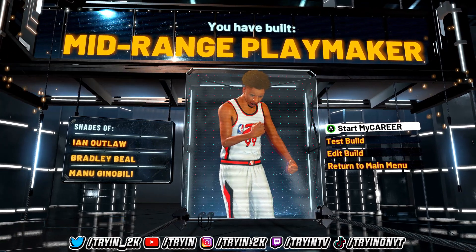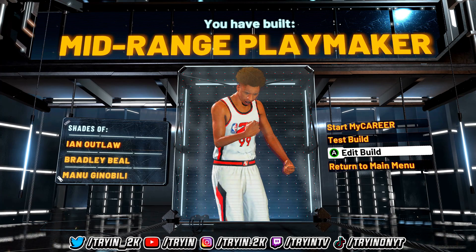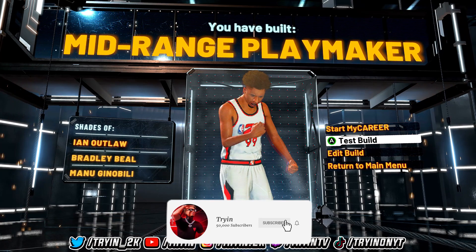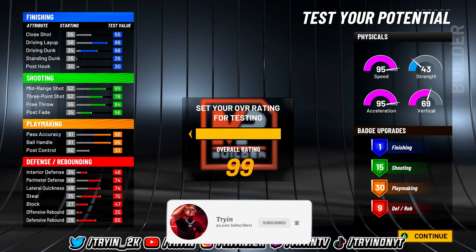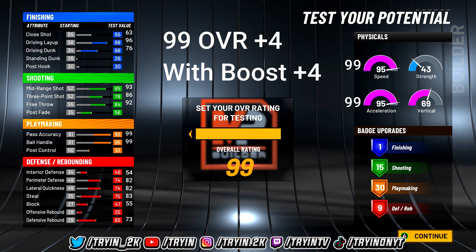If you did everything correctly, you should get the mid-range playmaker. This will be my tools build for the year — hands down probably the best tools build in the game. At 99 overall, keep in mind that from 95 overall onward every overall is a plus 4 to your attributes, and you can add another plus 4 using boosts. You will have up to an 86 three-pointer, 93 mid-range, 99 pass accuracy, 99 ball handling, 99 speed, 99 acceleration, a 76 driving dunk, 96 driving layup, 82 perimeter, 82 lateral, and 83 steal.